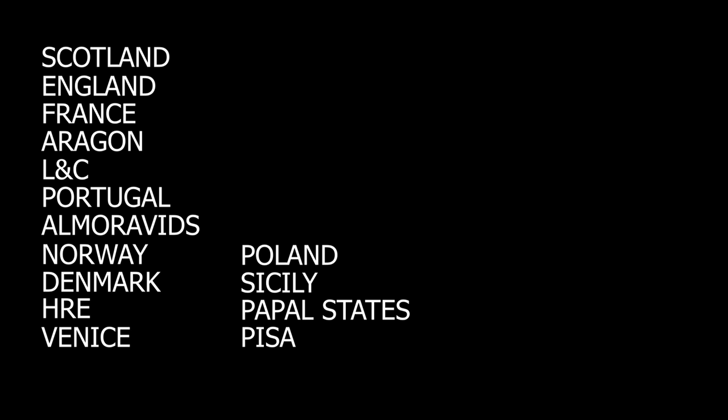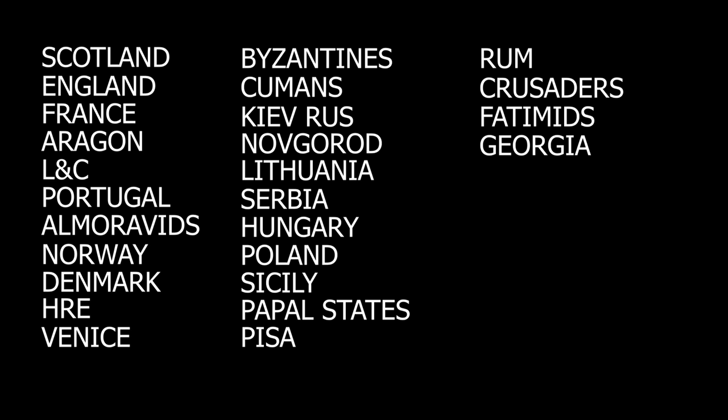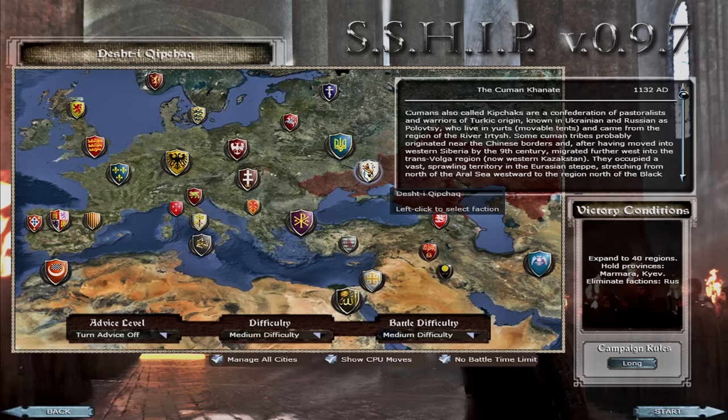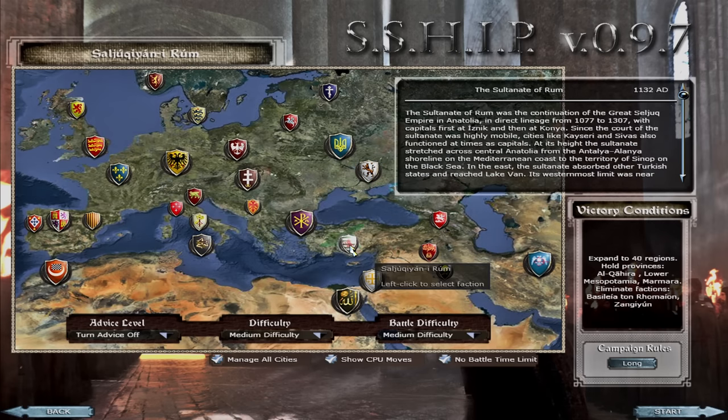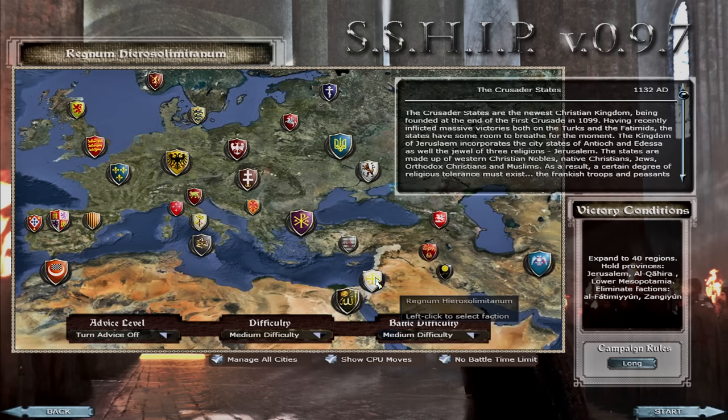We've also got the Papal States, Sicily, Poland and Hungary, Serbia, Lithuania, Novgorod, Kiev, the Cumans, the Byzantines, the Rum, the Crusader States, the Fatimids, Georgia, the Zengids, the Abbasids, and the Seljuks. All absolutely brilliant factions with unique units, unique historical events, buildings, characters — it's all historically accurate and all of them are a lot of fun to play.